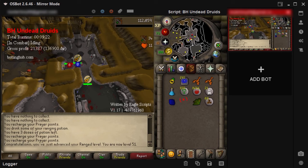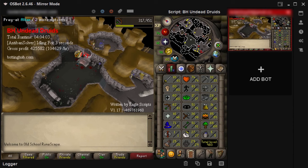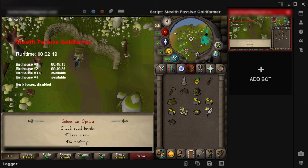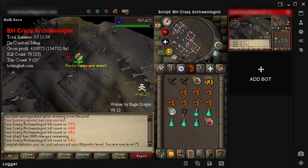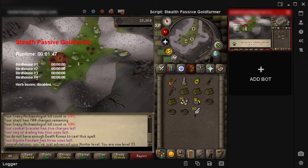I just let the script run for one full day straight and got 61 range and made some money on the way. We managed to make 1 million GP and this is the loot gathered so far. We just hit 31 hunter and 75 HP doing some more crazy archaeologists — we are already at 600 kill count and have been running this script for 3 hours now. I will end this video here with another birdhouse run. Thank you so much for watching. Remember to check out our website at bottinghub.com for all your botting needs. See you in the next video.